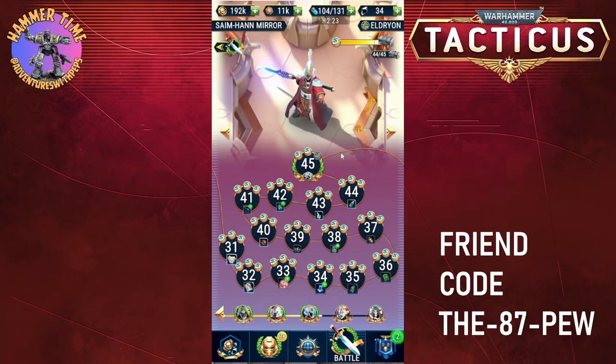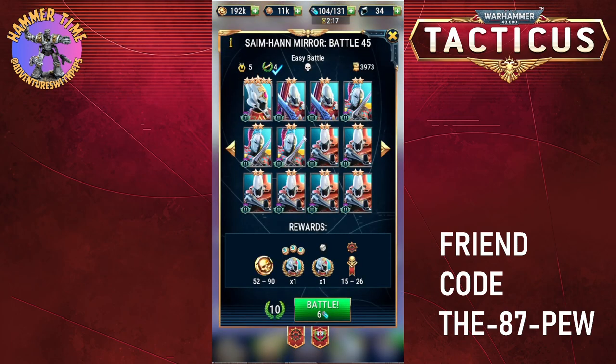Hey everybody and welcome to Adventures with Peps. We are back in Tacticus, we are on mission 45 which is the Far Seer. As you can see, I have attempted it before and failed to get the free medals.